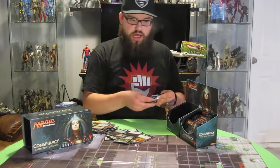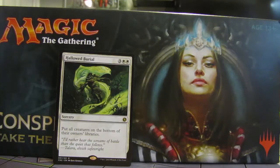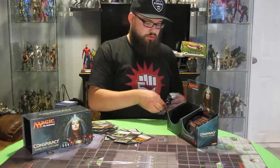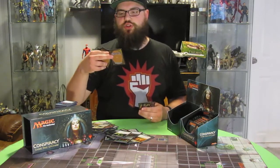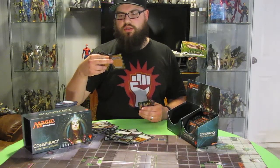Next pack: we got a Hallowed Burial and a Summoner's Bond Conspiracy. Pack twenty-eight, right to the rare — and sweet, it's a Mythic Rare! It's Dueretti Ingenious Iconoclast, one of the new Planeswalkers. Looks awesome.